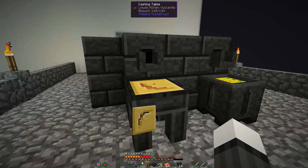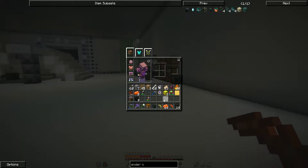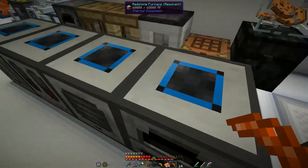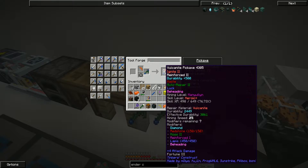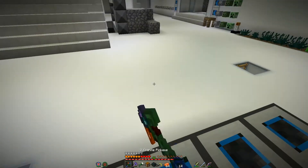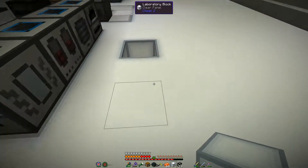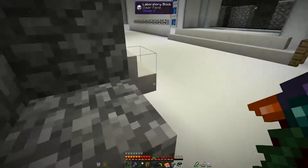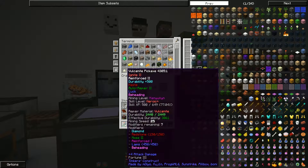So we got ourselves a Vulcanite pickaxe head. What can this mine up to? Manelium. Excellent. Ignite level two — I'm not sure how I feel about that. I wonder what kind of damage that's going to do to things that we're mining. So if I put this head in, we lose the iron head, which is not necessarily a bad thing. Holy Jesus Christ, that's fast — I was not expecting it to be that fast. And it doesn't actually auto-smelt, which is good.